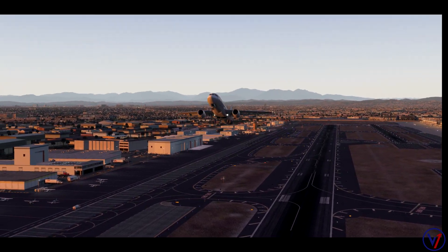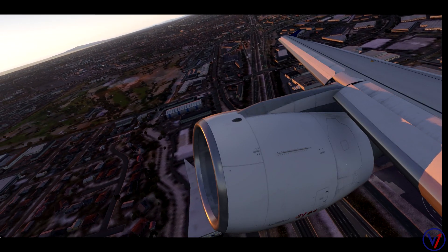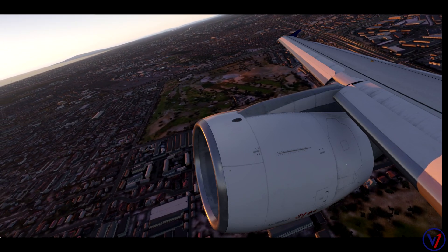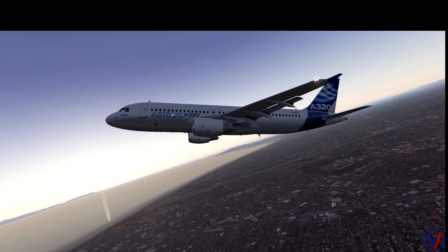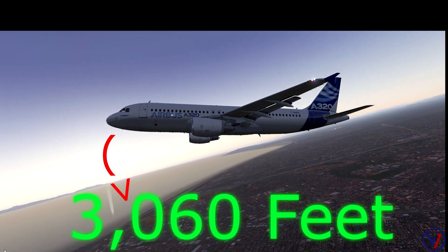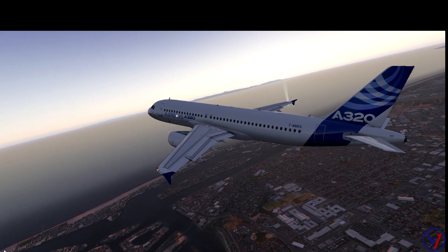Essentially, we're going to have a very rapid acceleration and climb out to 800 feet. At 800 feet, we reduce the thrust levers to the climb detent. At that point the airplane continues to climb at reduced thrust, and the Airbus flight director will have you pitching for about V2 plus 10. Now we need to program the box so it will do exactly as we are planning.